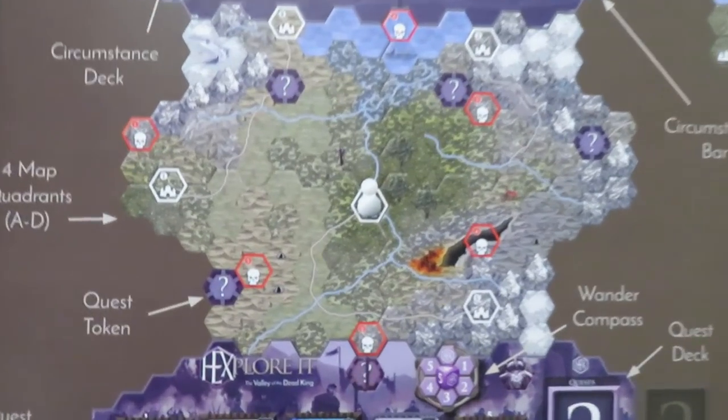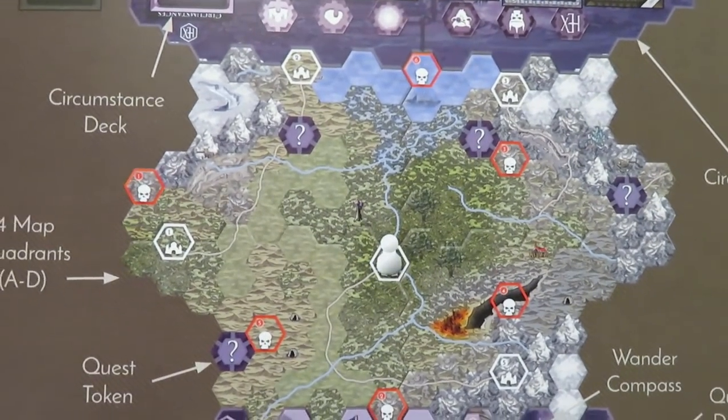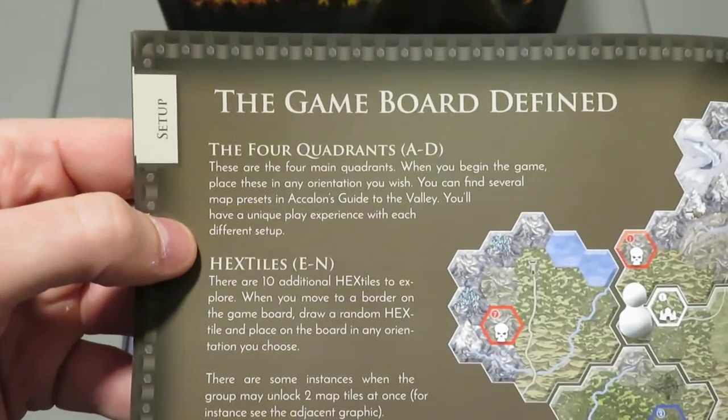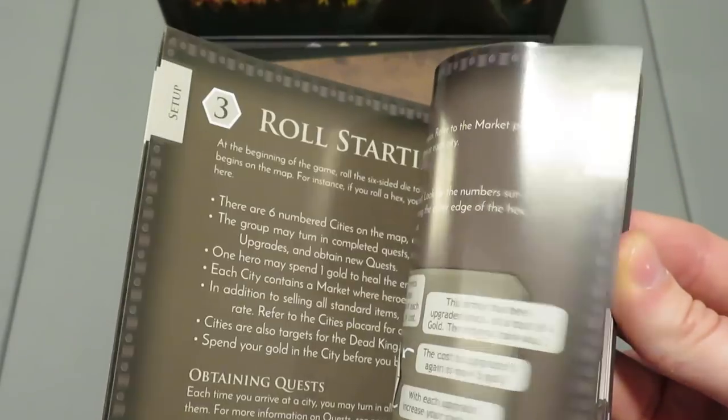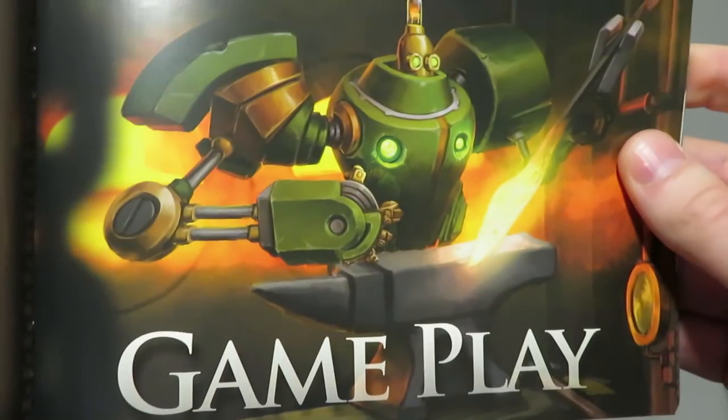Here's how to set up the game board, and the land that you can travel in. It's randomized every single time, so those tile placements are not always in the same order — that's a really cool part of it. This is all still part of the setup, so I'll be covering all of that. The artwork throughout is really cool — they did a really good job with that.